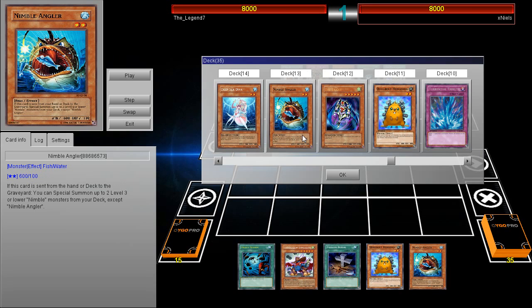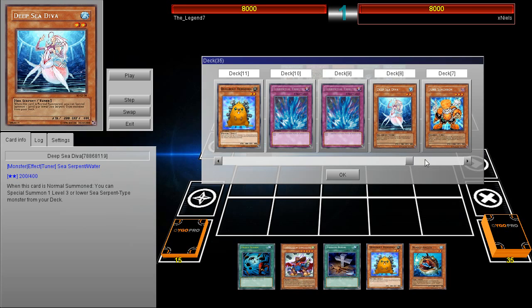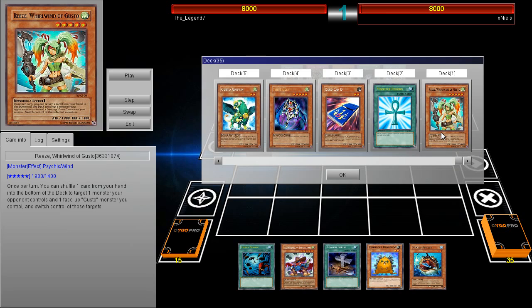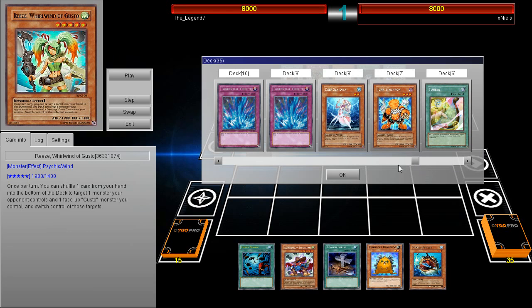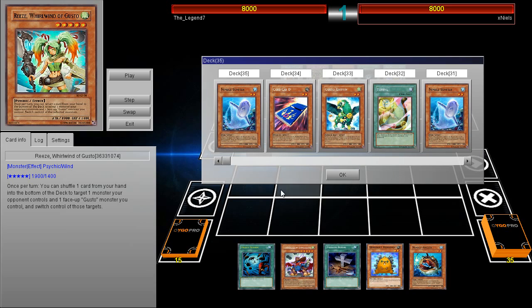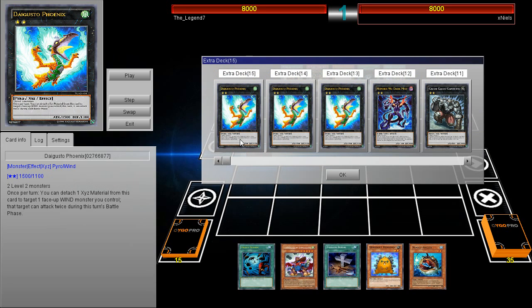The main idea is to be able to discard the Nimble Angler. Now in the OCG they still have two Torrential Tributes, but that's kind of irrelevant for pulling off the OTK — that's just to protect you from getting OTK'd. There's also a Ries Whirlwind of Gusto, but that card is also banned. Really what it comes down to is he's playing a lot of floaters, and there's also Junk Synchron to make other things. I actually haven't seen this myself, but he's playing triple Daigusto Phoenixes — pretty self-explanatory, that's kind of what you need to pull off the OTKs.